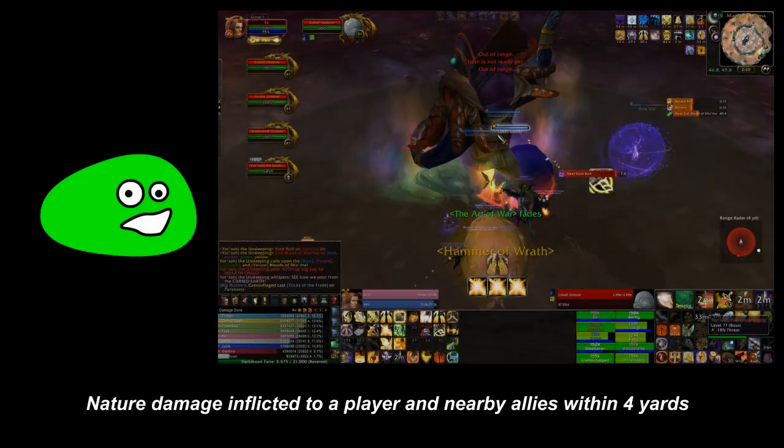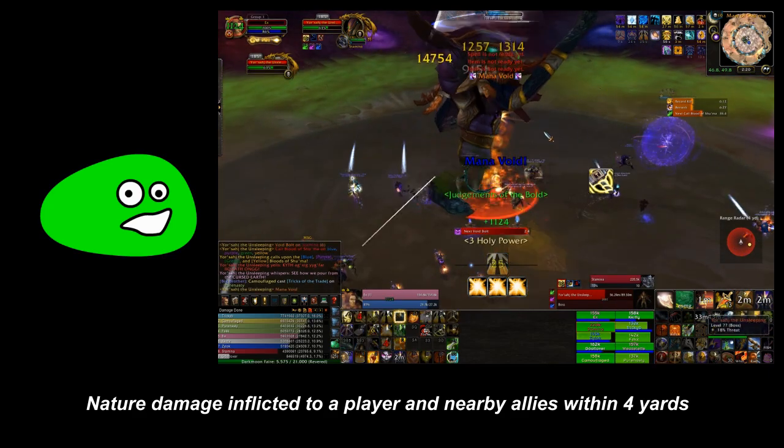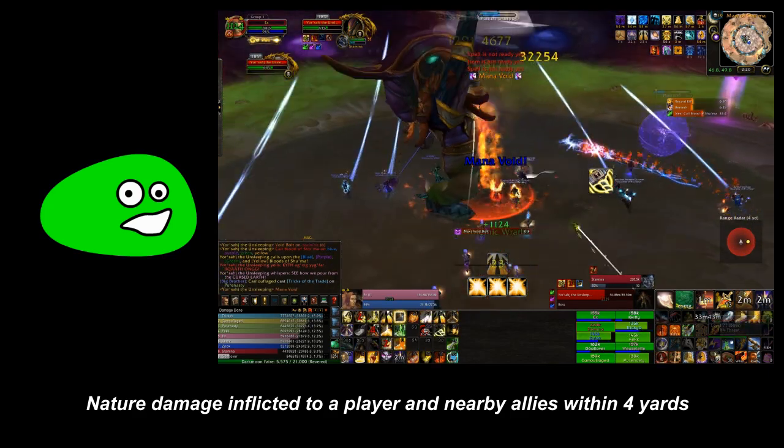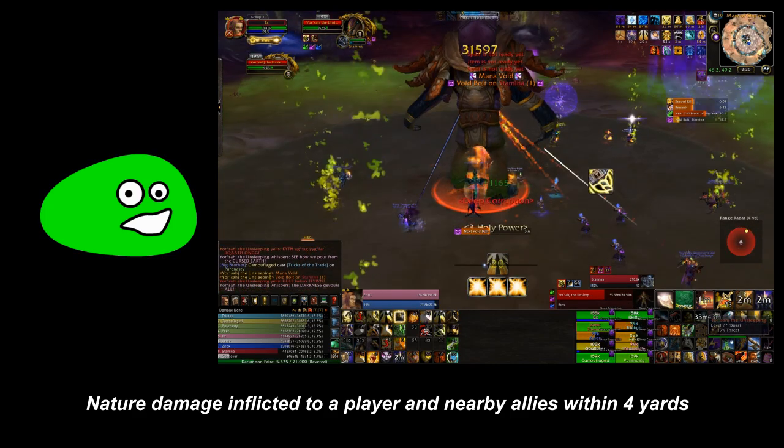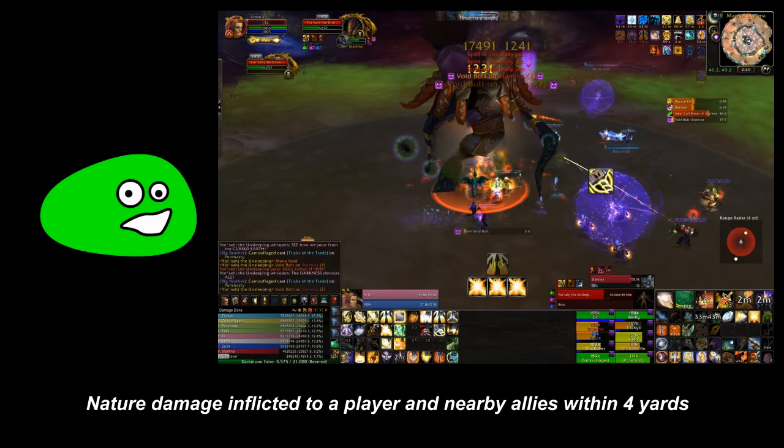When absorbed, the green ooze will cause nature damage to random members of your raid. So long as you're spread out, this ooze doesn't really pose much of a threat. From what we've seen, Yursaj doesn't target melee with this ability, allowing your melee to stack.